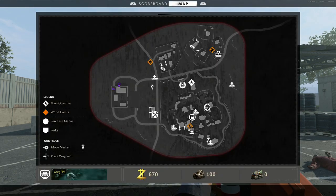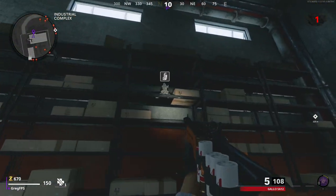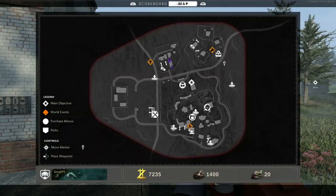Hey, what's up soldiers, my name is Greg, FPS Zombies extraordinaire. This is an updated video covering all the monkey locations, the unknown radio, and the projector on the new outbreak maps. The first monkey is here in the industrial complex area on a shelf.